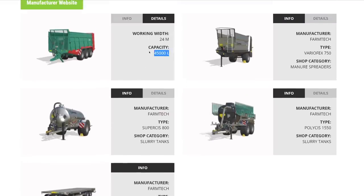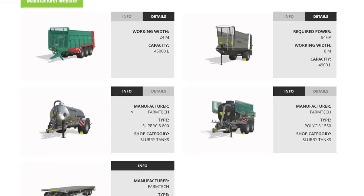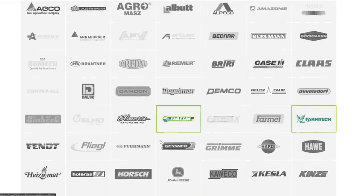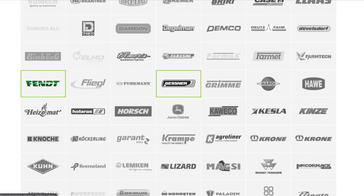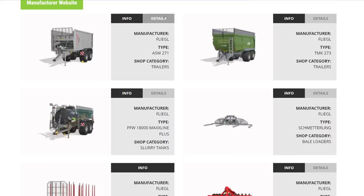From Farm Tech: the Fortis 3000 trailer at 45,000 liters, the Varioflex 750 manure spreader for vineyards at 8 meters spread and 4,900 liters needing only 94 hp, two slurry tanks — one at 15-meter spread and 8,200 liters and the Polysys 1550 drag hose at 15 meters and 15,500 liters — plus a bale loader. From Fendt equipment, a heavyweight at 3,300 kilograms.